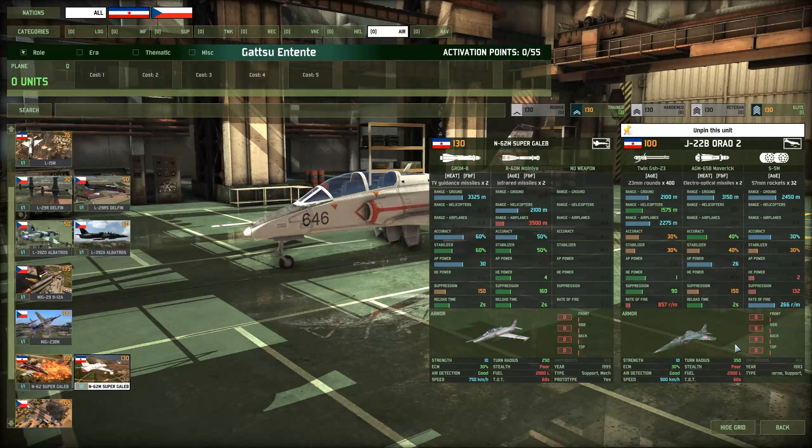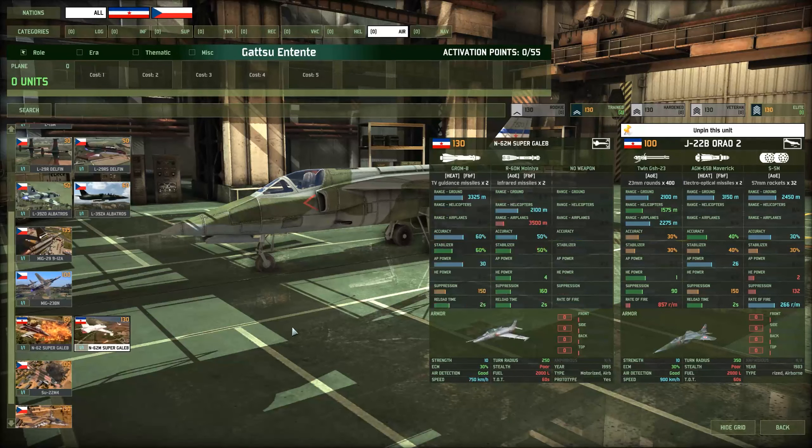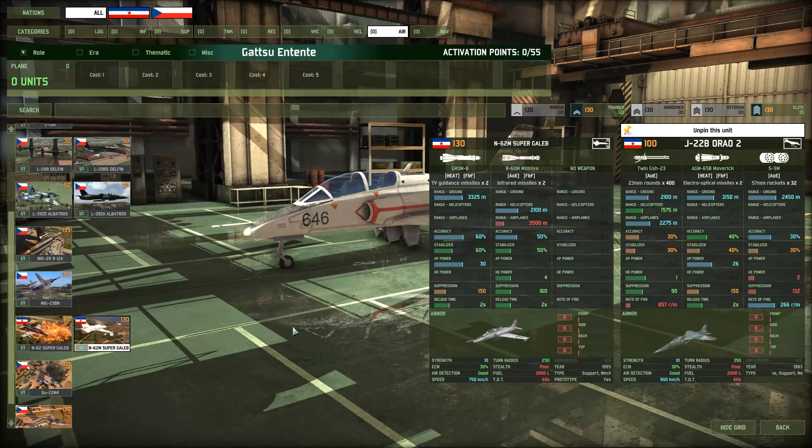So the ORAO-2 — why would you take this? The ORAO-2 is like the Yugo version of Peace Rhyne. You take it at Elite availability because you get two of them — three at Trained, two at Elite. It's definitely worth it to take them upgraded because they have only 40% accuracy on those Mavericks, which kind of equals out to be as effective as Peace Rhyne in that regard. It's not bad at all. The range is a little bit lacking compared to something like the 3-to-5, but it's not a big deal. And you also get the rocket pods, which can sometimes be helpful.